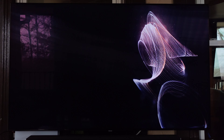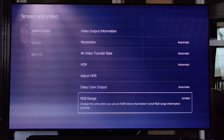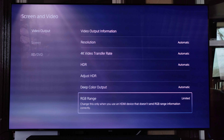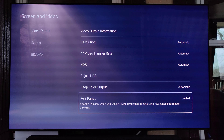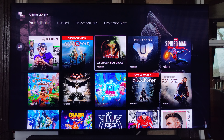I just did a video of my picture settings and I failed to mention that under Screen and Video I like the RGB range to be limited — it was just a little too dark and there was some crushed black detail. So I like it unlimited. If you put it on automatic, more than likely it's going to change it to full, so I keep it unlimited. Without further ado, let's get to some Call of Duty Black Ops Cold War, PlayStation 5.